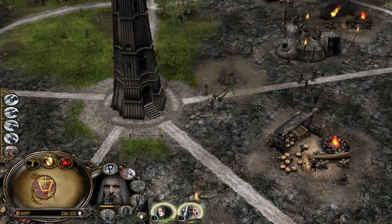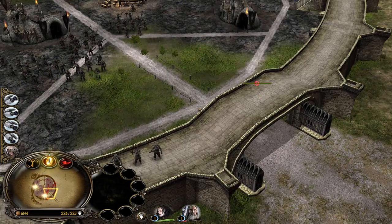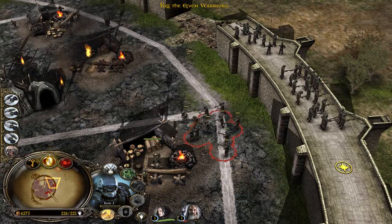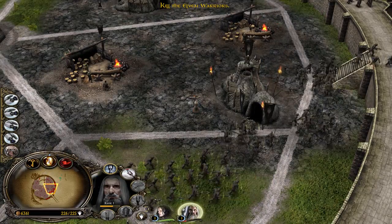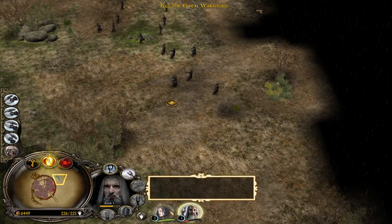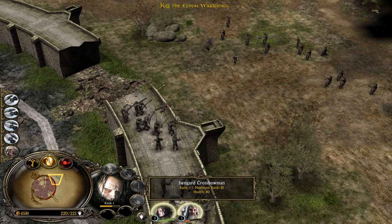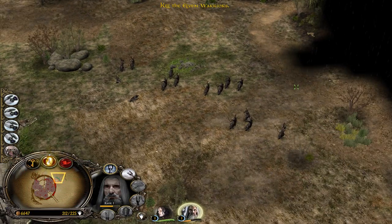Grima Wormtongue is protecting his master. Almost level 2 — there we go. We are not able to close the gate. So we should maybe go for some normal Uruks, Uruk-hai. Kill the Elven Warriors. Unfortunately our Saruman is quite low. I'm kinda not sure if we should be doing mission by mission, or two to three missions at once and then upload video by video, because some missions are extremely long and some are extremely short.